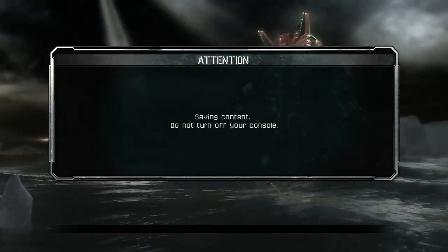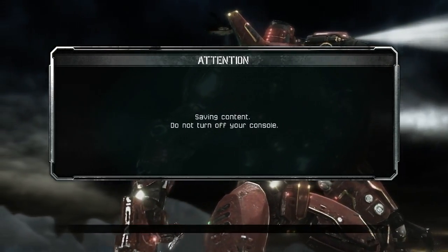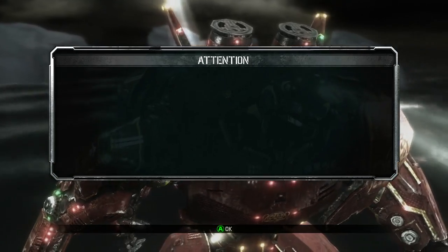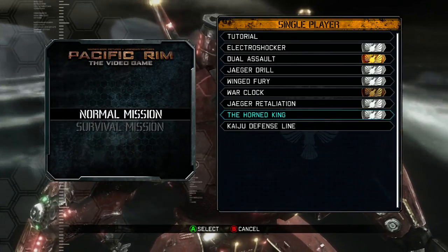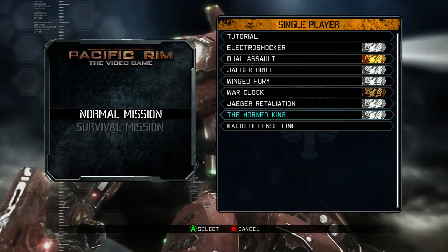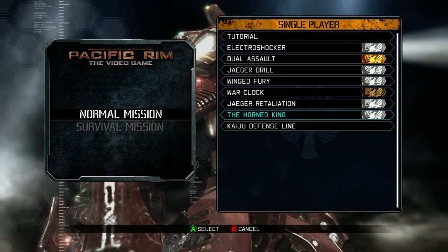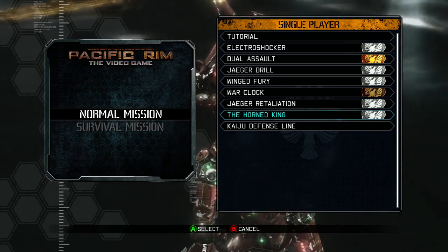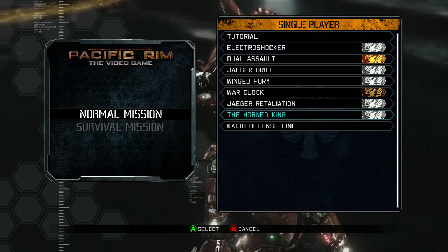On Xbox Live Arcade. This is the only platform I've seen it on. I don't know if it was released on PSN — it doesn't matter, you shouldn't get it anyway. More than the mission was failed. So that's it — Pacific Rim: The Video Game, released July the 12th on Xbox Live Arcade. A game designed to take advantage of how much you might have liked the recently released movie, to get you to buy a quick cash-in piece of shovelware. Developed by Yuke's. Good job. Pacific Rim: The Video Game.